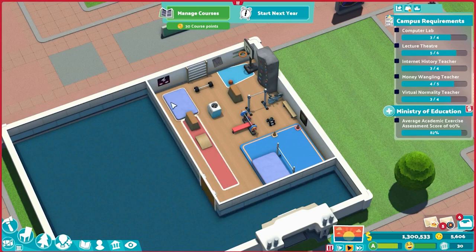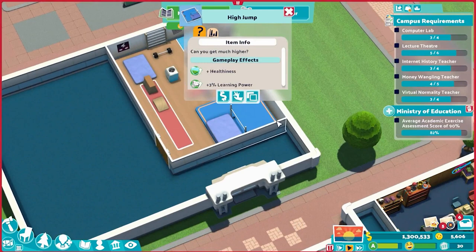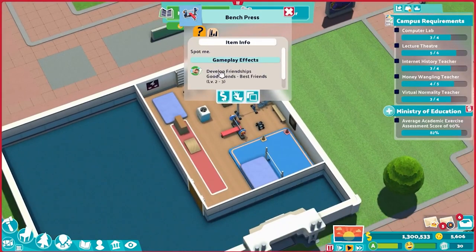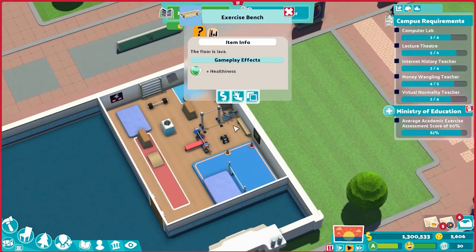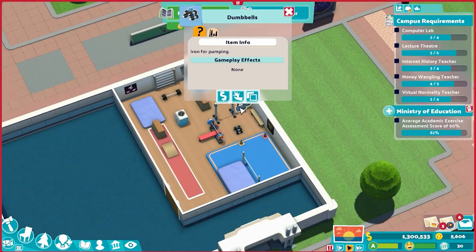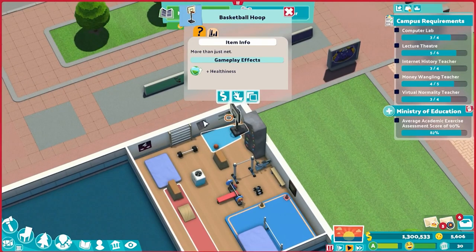In the front long section we need a vaulting course — this gives healthiness and also helps with learning power in the room. In the back corner we have the high jump, also three percent learning power. We've got the climbing frame, barbell bench press, exercise bench, pull-up bar, and nestled in between are the dumbbells, static bike, and climbing wall. Last but not least is the basketball hoop, which is actually the only thing strictly required for the gym.